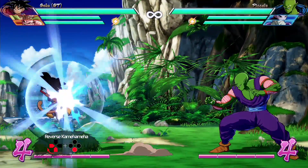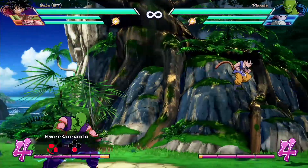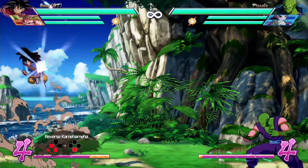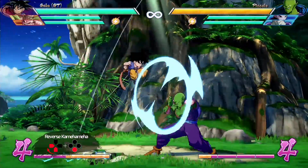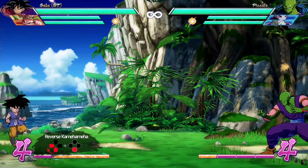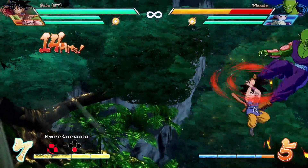Next, we have the reverse Kamehameha with quarter circle backwards and the special button, and this ability is nuts. Goku propels himself forward and hits the opponent with his head. You can control direction — horizontal, diagonal, forward or back — with full directional control. You can link up to three of these together in the air. The move has a bit of landing recovery so it can be punished, but it has very good priority, beating super dashes and other special moves. It's a great mobility tool, very good for getting in and starting your own pressure. This is also one of the best abilities in the game for getting out of the corner.